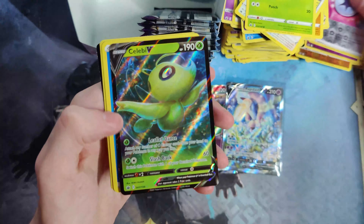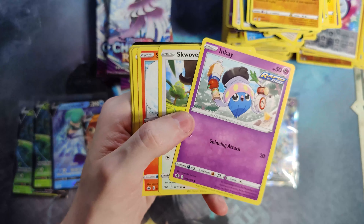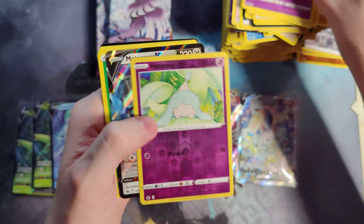Lucky Energy and a Celebi V. I really like that card. And a Galarian Articuno V — my favorite bird. Let me know who your guys' favorite bird is in the comments below: Articuno, Moltres, or Zapdos. You can have a different selection for the Galarian versions if you want. For me, I just like Articuno and Galarian Articuno. Beautiful pack arts from this set — I really like the box art and the pack art. A Metagross V.